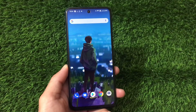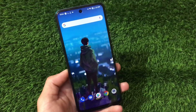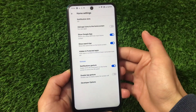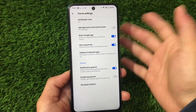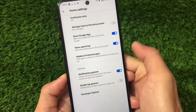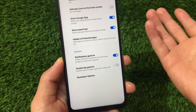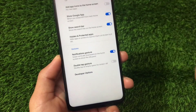The ROM comes with two variants: the Google Apps build and the vanilla build. In my case I've installed the Google Apps build, but notice it does not come with the Google Pixel Launcher pre-installed. However, it has almost the same features, including add app icons to home screen and show Google app. We also have the hidden and protected apps feature — basically an app locker pre-installed with the default launcher.